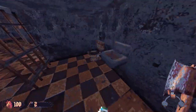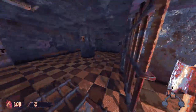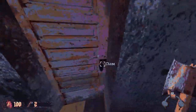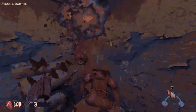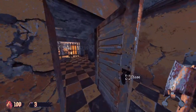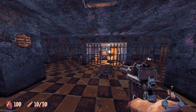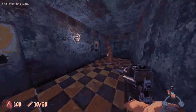That must be health but we're full on health, so we don't need it. Another cultist guy. Found a hatchet - don't we already have a hatchet, though? We're back, sorry about that. Back with our playthrough, so let's keep continuing. We got a gun out.